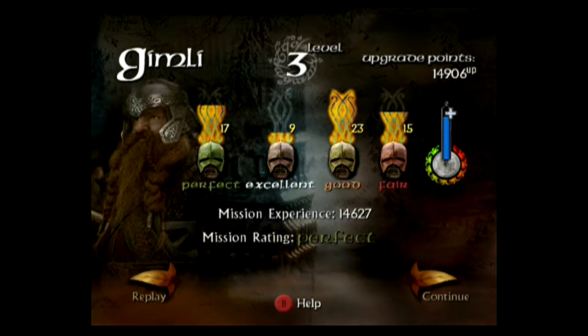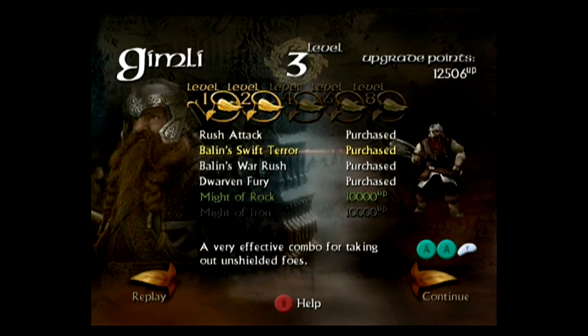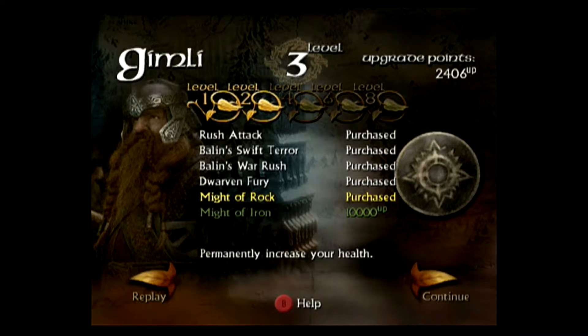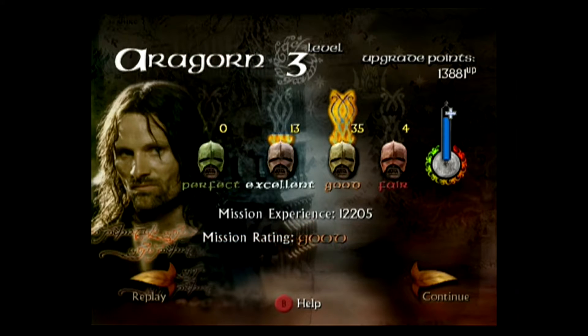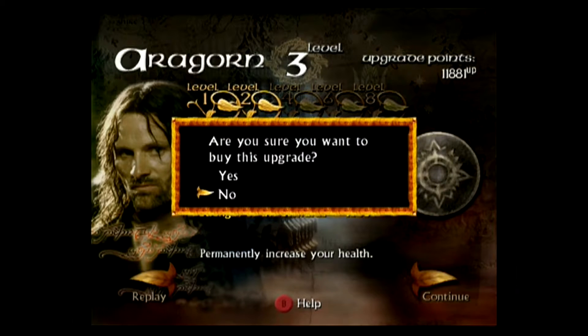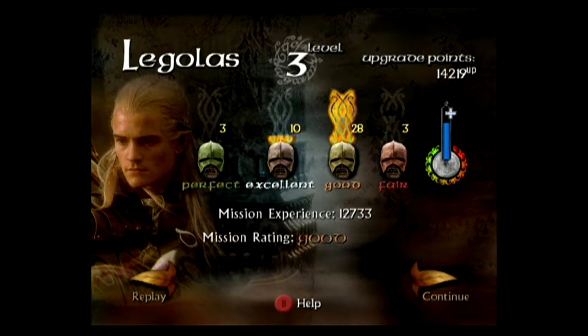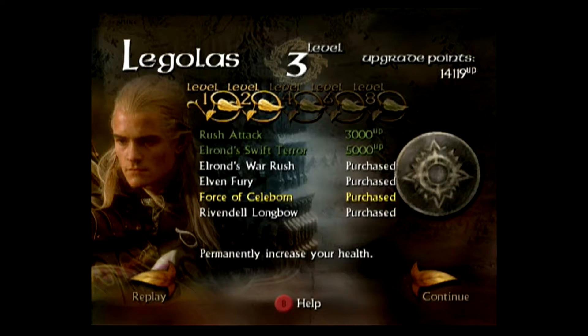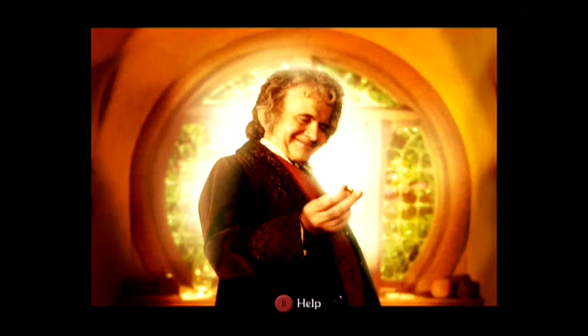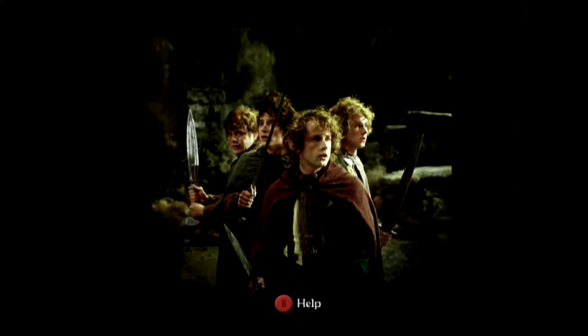Gimli reaches level 3 and gets my first perfect rating. With his experience I buy Rush Attack and Might of Rock, which is a permanent health increase. Aragorn also reached level 3 but only got a good rating — I buy Ranger Fury and his health increase, Strength of the Stewards. Legolas sits at level 3 and also got good. The reward for finishing Balin's Tomb is a gallery of Fellowship of the Ring production photos.